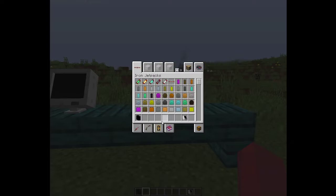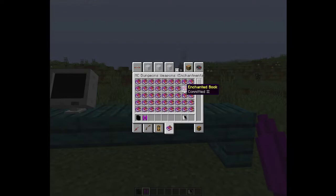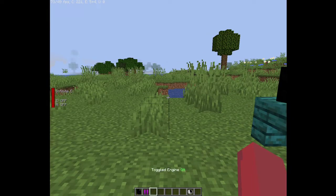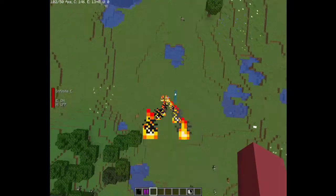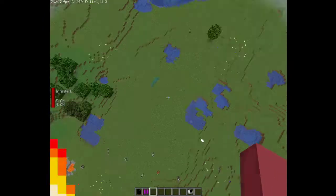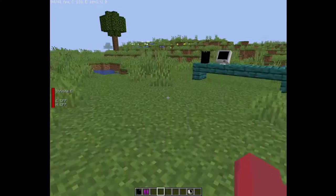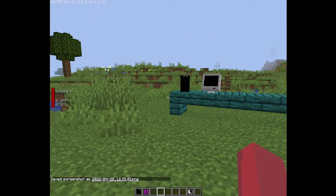Yeah, computers in Minecraft! I've also got some more mods here — we got Iron Jetpacks, Minecraft Dungeons Weapons, and even Minecraft Dungeons Enchantments. I put them on the jetpack; I can press V and fly, and press G to hover.